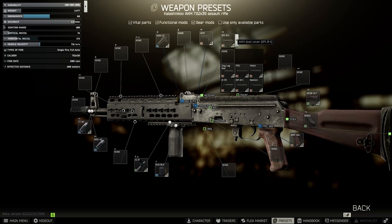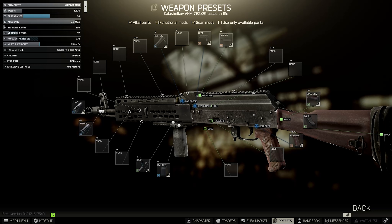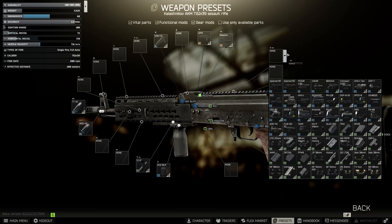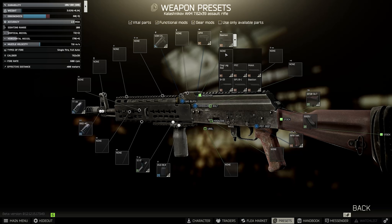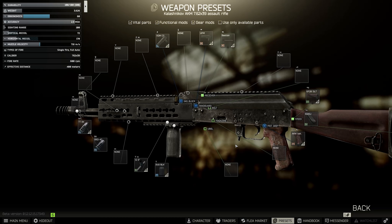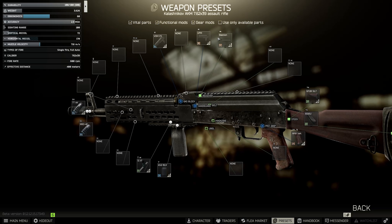Next we change the dust cover for the bastion. This is basically required because the dovetail doesn't exist on the AKM, and it gives us the ability to mount all our various optics. It also gives a little ergonomics boost of 5 and a recoil reduction of 2. This is normally why, with the Tushanka trade existing, I don't often buy AKM-N variants — I don't value the dovetail that much, and the bastion gives us the same flexibility anyway.